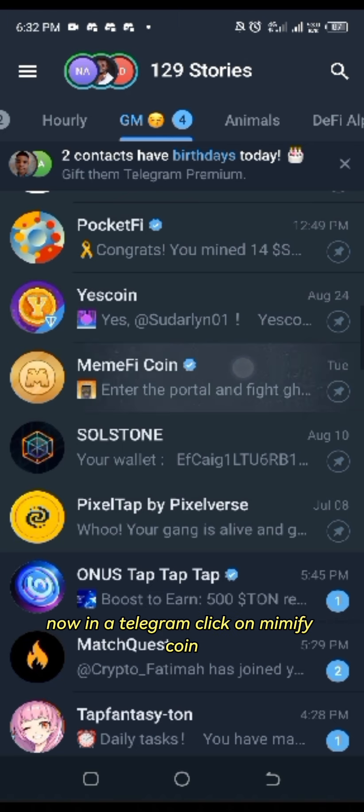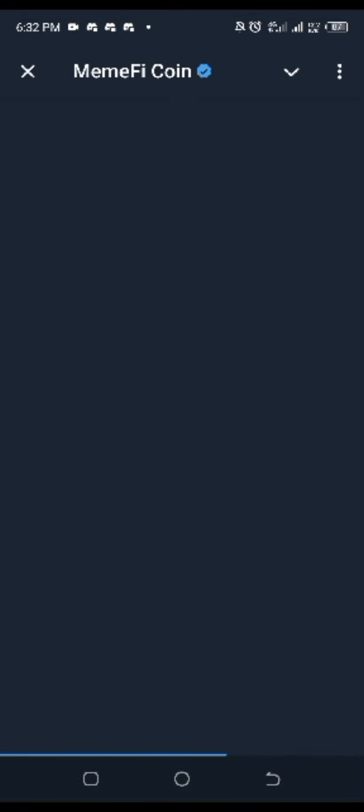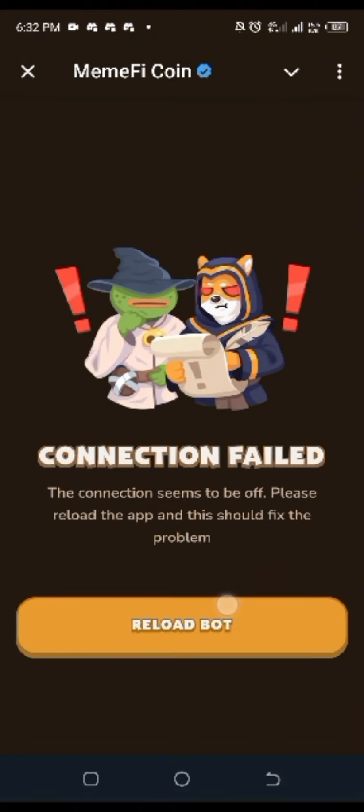Now in your Telegram, click on Mimify coin and click on play. Let's see if it works. It's not working.